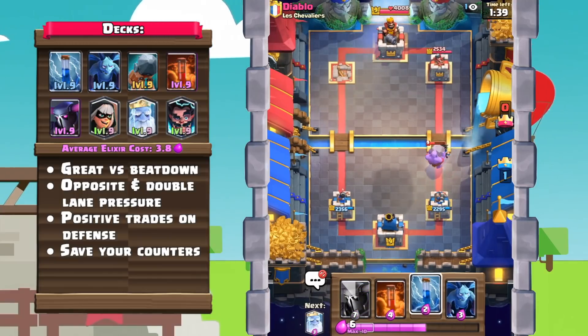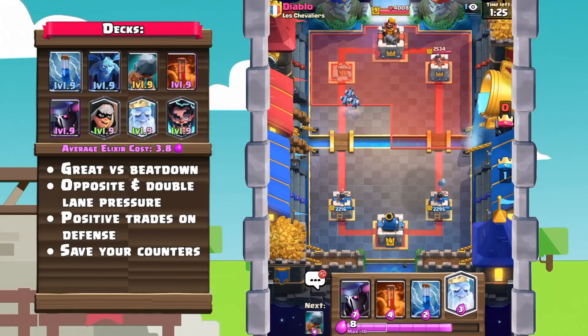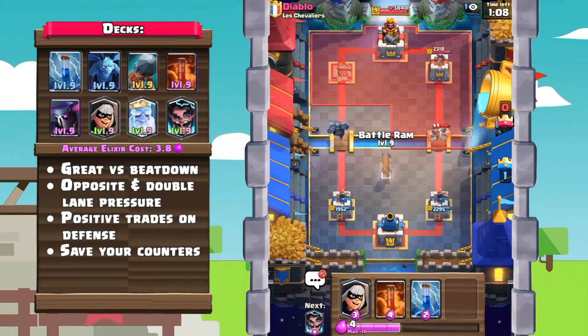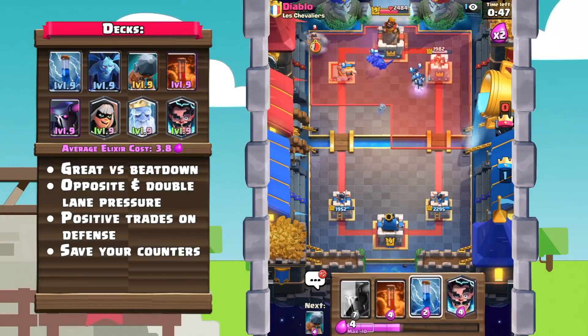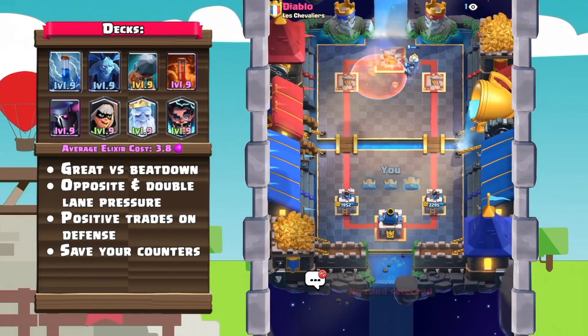This deck is a mix between control and Bridge Spam, meaning that you want to make those positive trades on defense, but you can also start off the match with maybe a Bandit or a Royal Ghost behind the King's Tower. When they make a pretty big commitment, just go ahead and dump in the opposite lane. Of course, make sure that you are saving your counters, such as saving a Poison for a Graveyard, or an Electro Wizard for an Inferno Dragon.